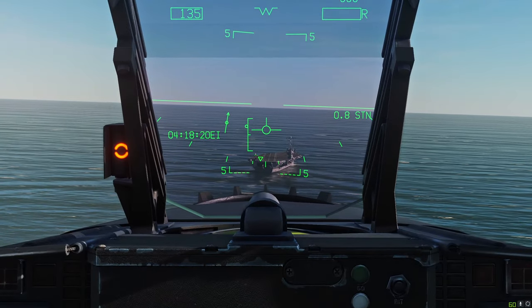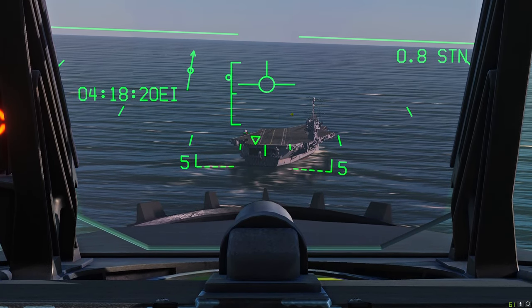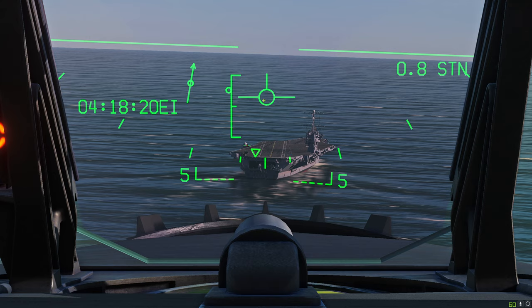We're on final, about three quarters of a mile behind the boat, aimed down the landing deck. We want to maintain on-speed AOA all the way down to touchdown. On the landing deck itself are four arrestor wires, numbered one through four from back to front. We want to aim for the third wire - the three-wire landing is ideal because it puts us down in the middle of the deck and is considered the best wire to grab.